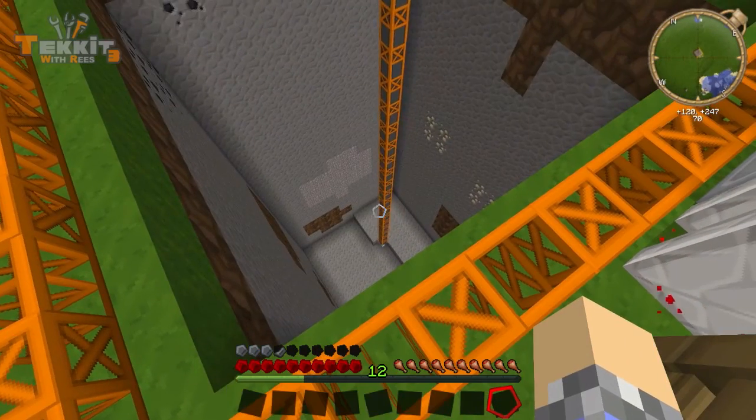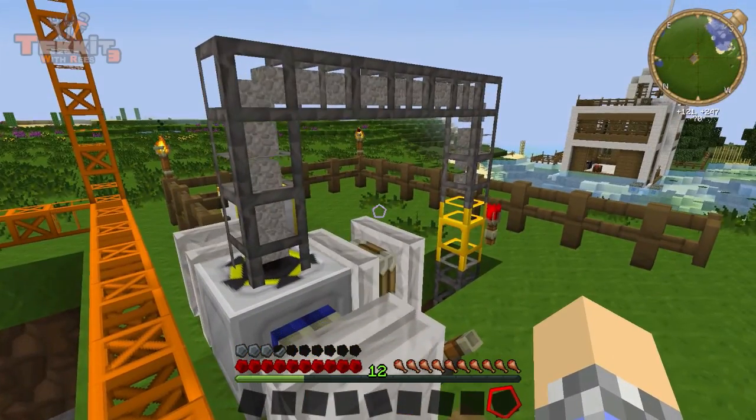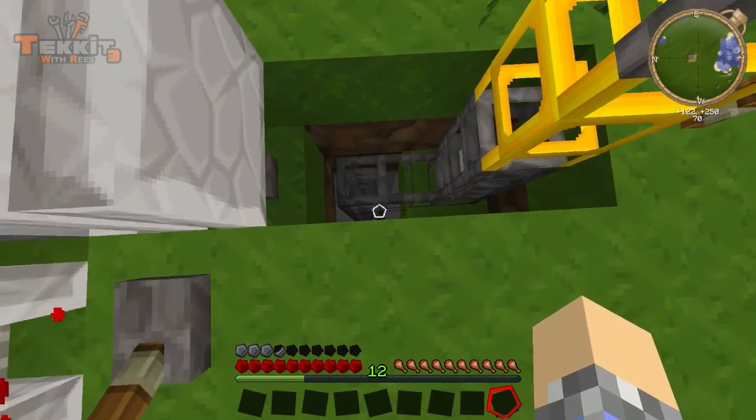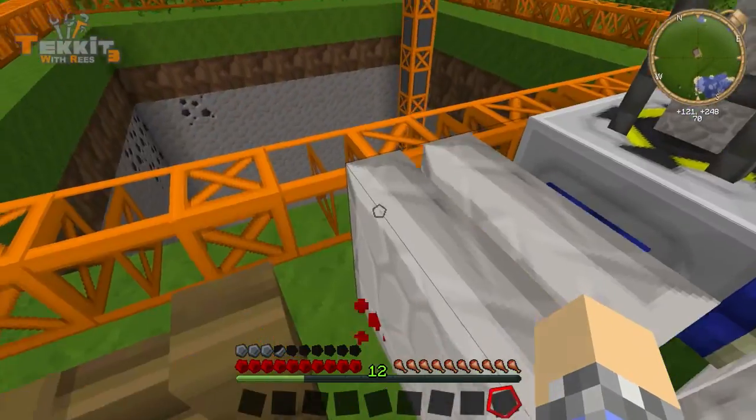Now if we look down here, we'll see that our fantastic contraption here, our quarry, is just constantly mining. Look at that, it's pulling the stuff down, it's hitting the corners and slowing down, but that's fine, we're not going to worry about it. And look at all this stuff it's getting.